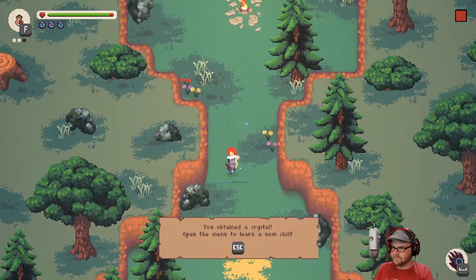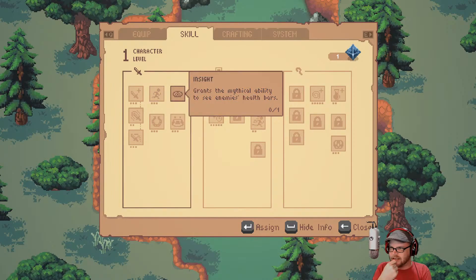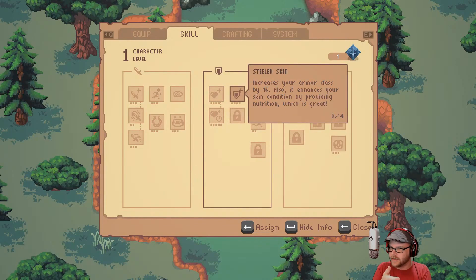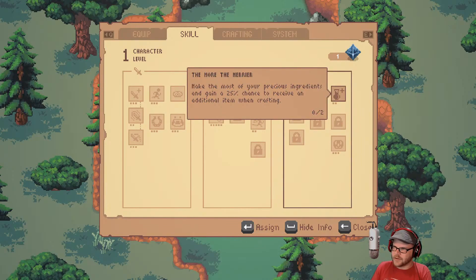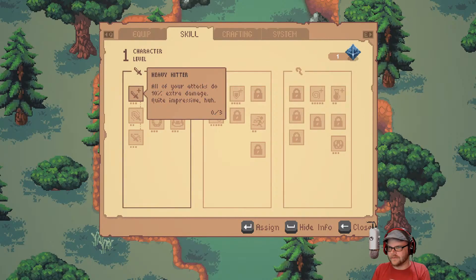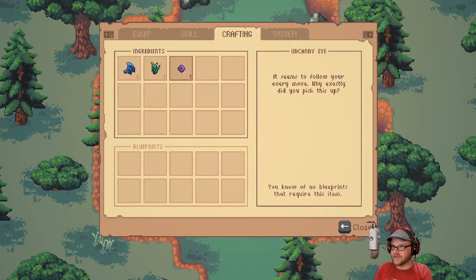Let's level up. We can go with Heavy Hitter — our attack ability. We have Move 5% Faster. We have Insight — grant the mythical ability to see enemy health bars. Or we have a larger lifespan, which is 5% more hit points. We've got better armor class, and a secret power not available yet. And Nightfall — allows the darkness to flow through your body and gain one additional action point. You're part demon anyway. There is crafting — for most of your precious ingredients in game. I think I'd go with the 10% damage. Seems like a thing, so let's grab that one. There's crafting, which I haven't actually come across yet. I've got Batwing's grass and some uncanny eyes. We'll learn blueprints along the way.